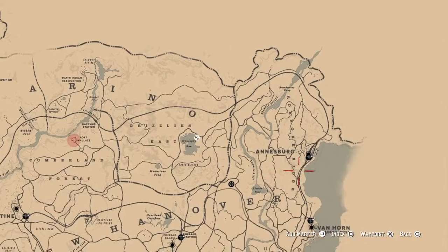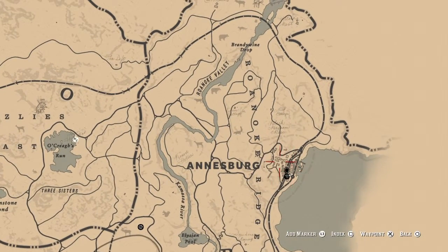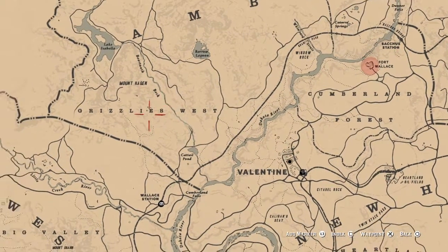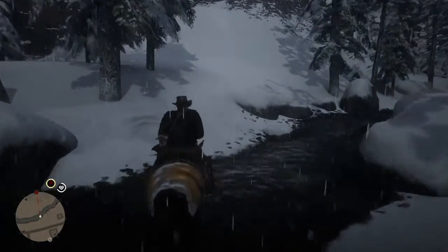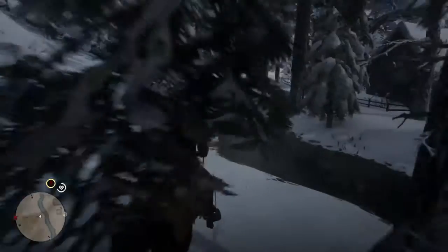What I did was I just got a stagecoach next to Anersberg, and went all the way to Valentine, then rode my horse from Valentine straight up to this location. So we're going to try and find a way up this mountain. We're never going to be able to get up there directly, so we're going to have to go around.